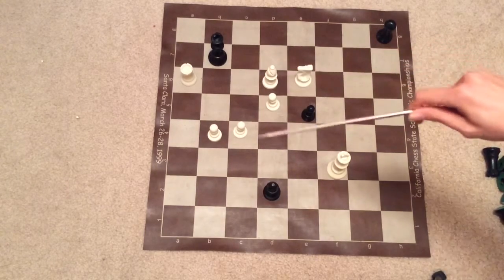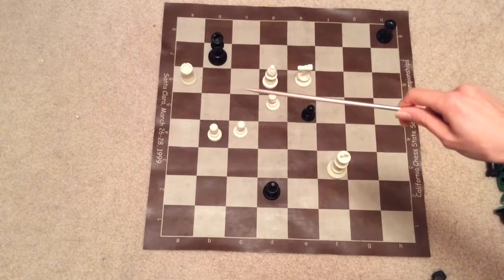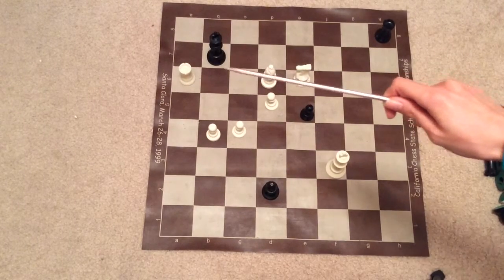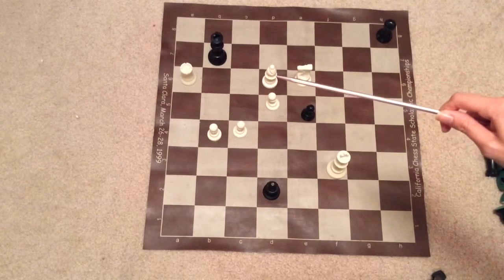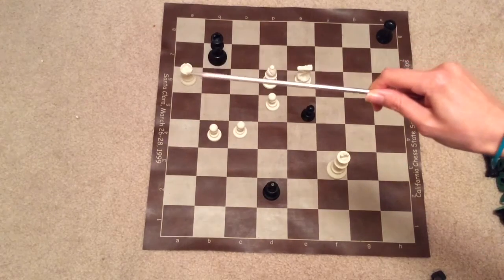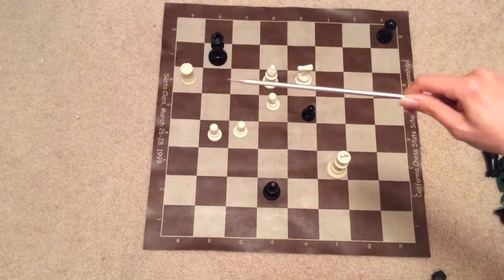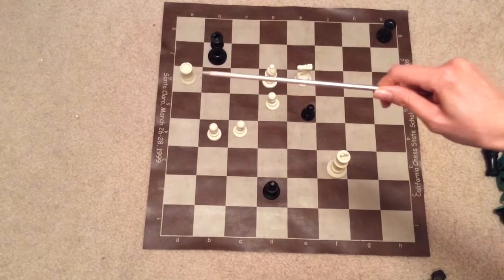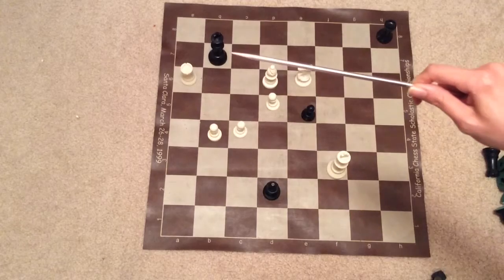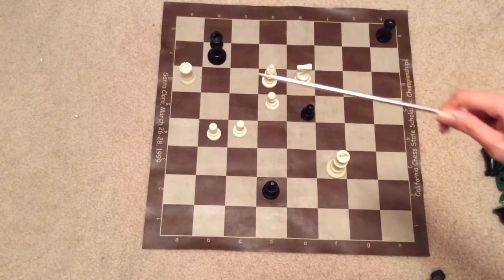Black has a bishop, pawn, and rook. And if you notice, Black's king is in danger. Look at Light's bishop — it's controlling two squares that are next to Black's king. Light's rook is controlling four squares that are next to Black's king, and Light's knight is controlling one square that is next to Black's king. So, Black's king is in danger.